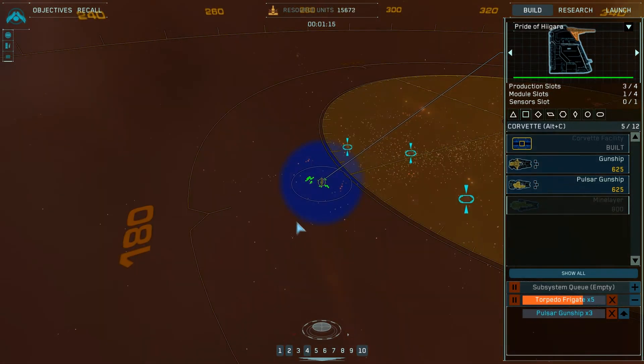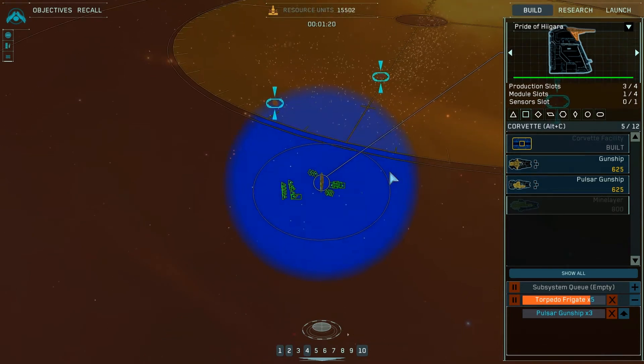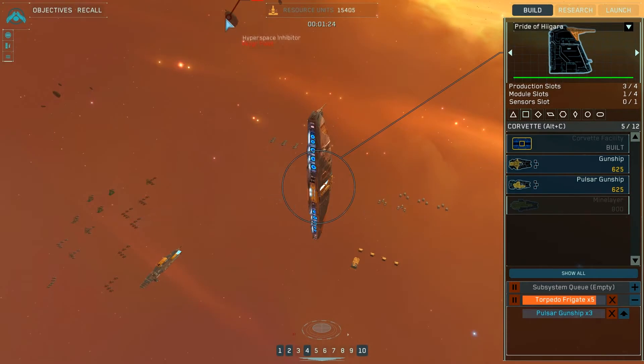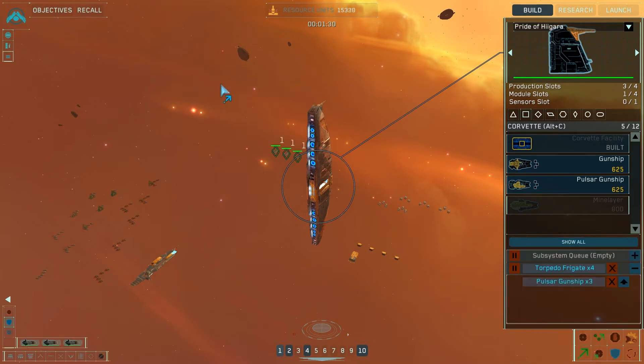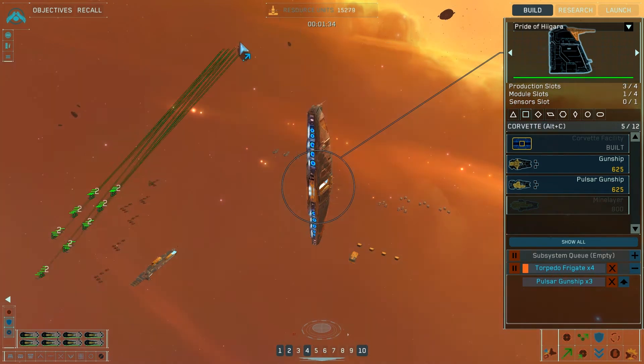How do we want to handle this? Destroy the hyperspace inhibitors. Strikecraft will probably be good enough to do that. What is that? Hyperspace inhibitor, hyperspace inhibitor. Torpedo frigate complete.